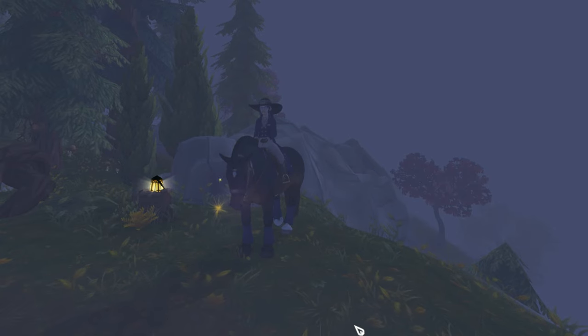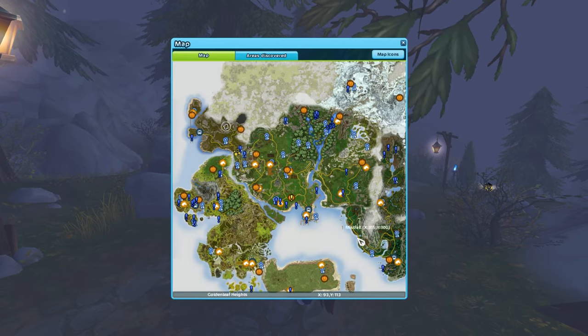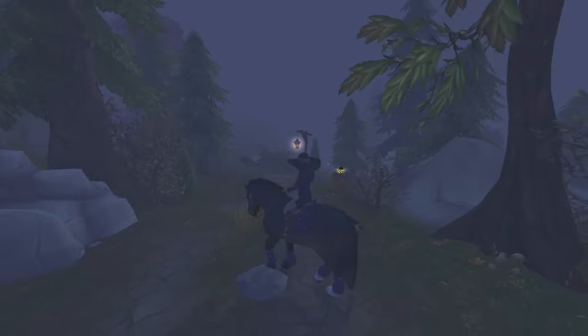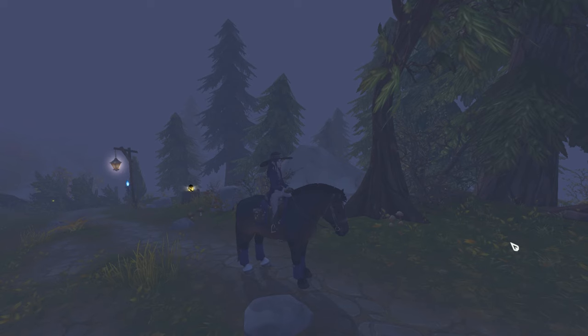The bunny collar isn't here right now, but this is normally the area I tend to find it in. The map location is X93, Y113. That is pretty much where I find the bunny collar almost all the time. Sometimes it switches — the cat collar will be here and the bunny collar will be where I showed you the cat collar. It really does vary, but this is the only area I've found the collars. I've never seen them anywhere else on the trail.